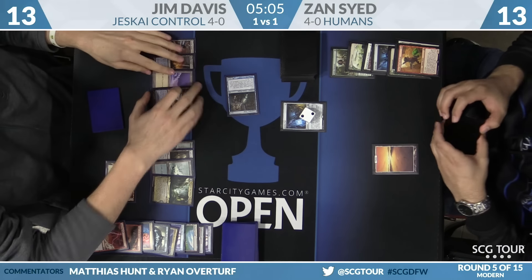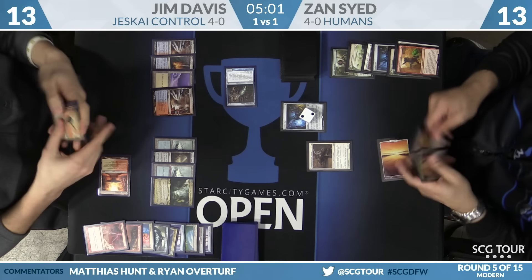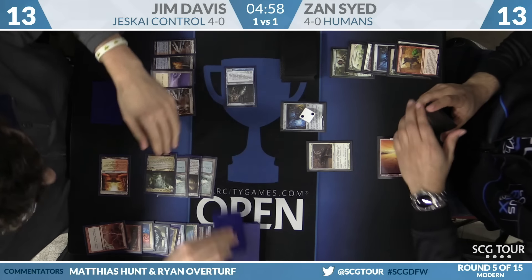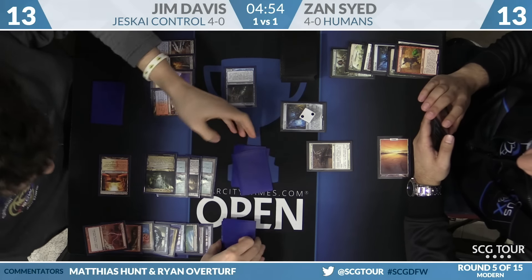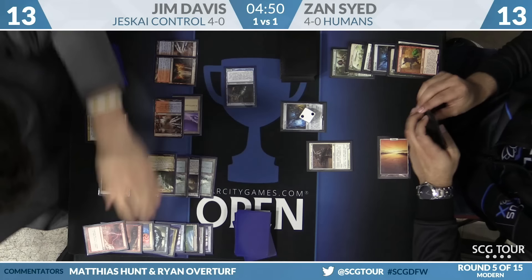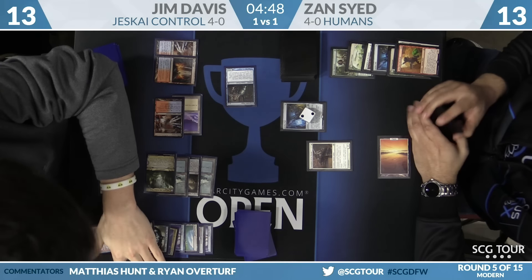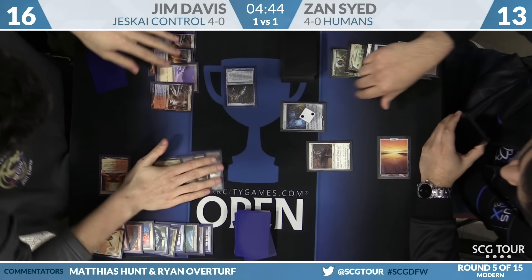Gaddock Teeg drawn for Zan, still no lands. He can make one creature a turn, but Jim is pretty good at killing one creature a turn. Jim can make two on this turn. Top four off Azcanta — a miss. Lightning Helix at Zan. Zan puts Kitesail Freebooter into play, Jim bolts it with the trigger on the stack. He sees the hand: Field of Ruin, Path, Serum Visions, Helix. Jim is speeding up, knowing time is running out.